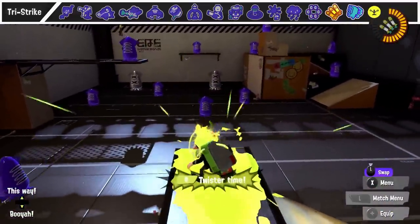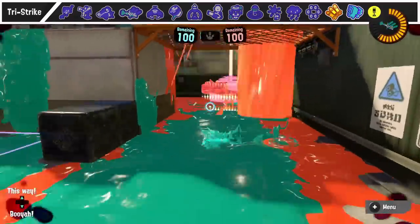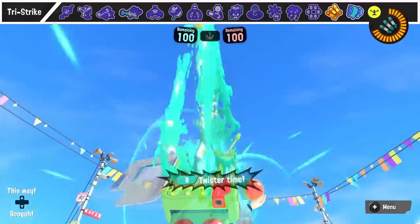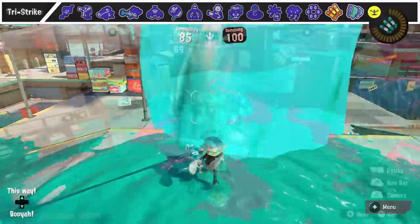Against Tri-Strike, keep in mind that the user can't use their main, sub, or even swim form when throwing them. Putting a little bit of pressure will force them to try to throw all three Tri-Strikes, potentially using some just to stay alive. Tri-Strikes only go off once they hit the ground, so by abusing different arcs, you can have them explode simultaneously to create much more pressure.